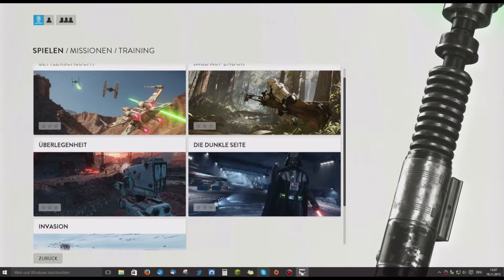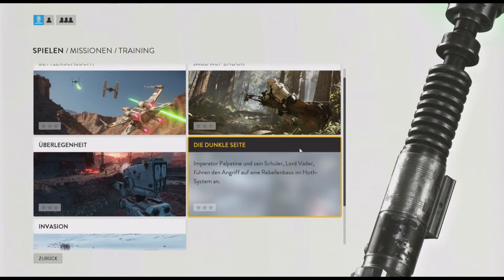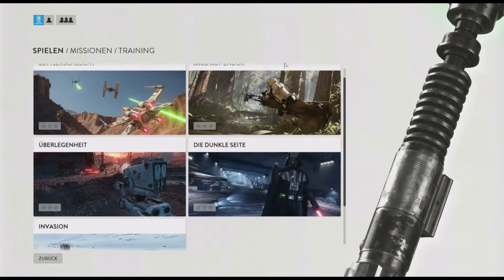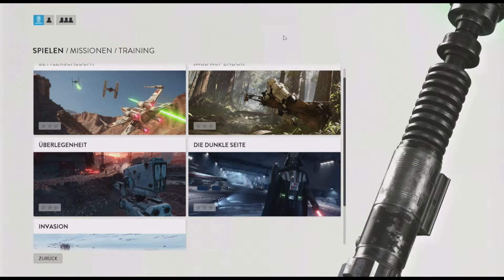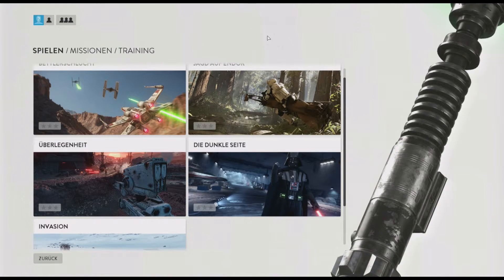Ich ziehe den Stick immer hoch, damit er runter geht, und drücke die Maus immer nach oben, damit die Sicht runter geht. Das ist irgendwie bei dem anderen Star Wars so gewesen. Und hier kann man die Maus nicht umkehren. Deswegen — naja.